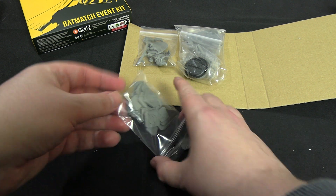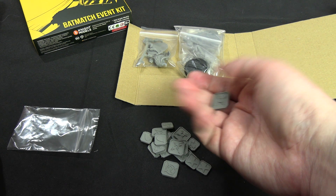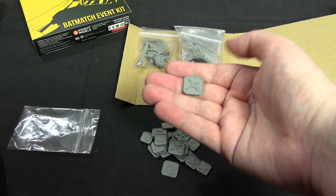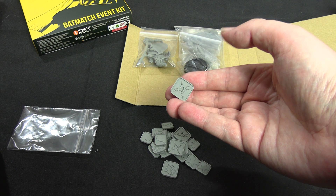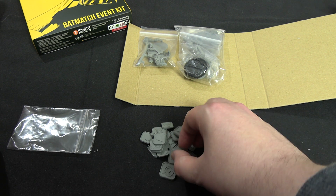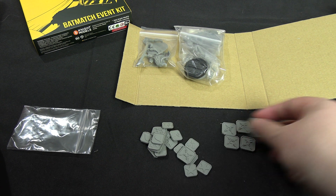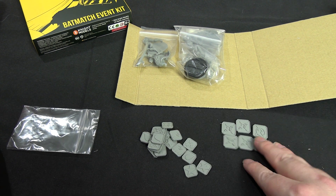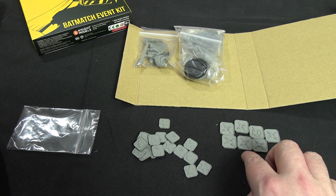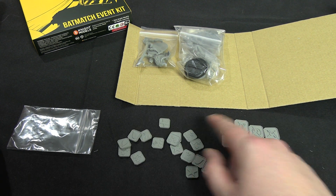Opening the markers first - it looks like status effect markers. One has the Riddler marker on it, so you could use it as a riddle marker. It's got the basic question mark on one side and the new movie version of the Riddler's logo on the other side, probably to coincide with the new starter set when it gets revealed. There are more than you'd need for just one use - possibly for a new Riddler mechanic, since there are eight of them, more than the three Riddler can place.